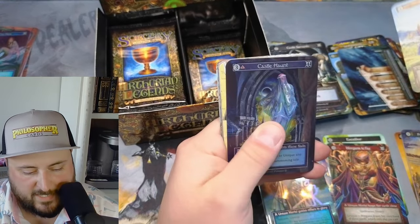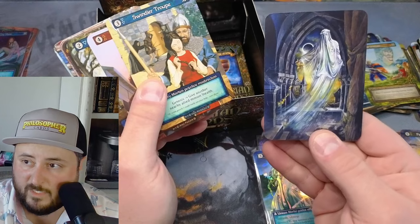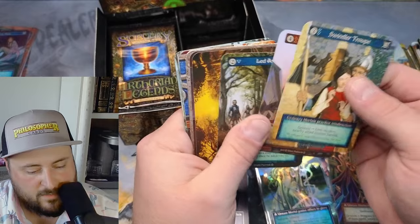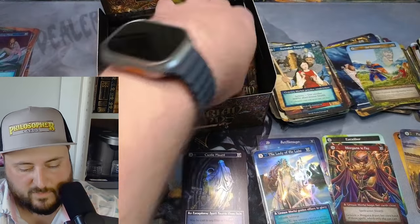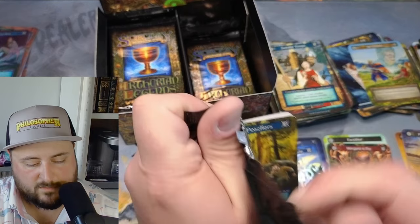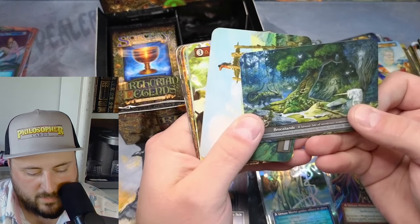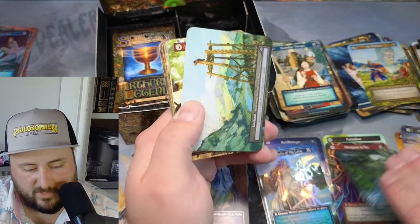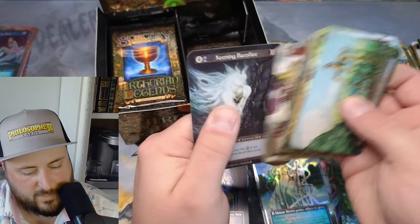We got an Ironside and a Castle Haunt — okay, that's our first unique foil! It's beautiful though, folks — the card's amazing. I love it. I'm definitely going to be playing it in my spirit deck. It's just a really, really good card. Castle — oh, Brasilianada! That's our third really good one. Lake, Joust.